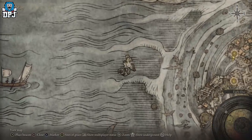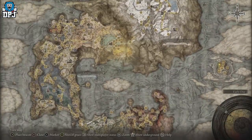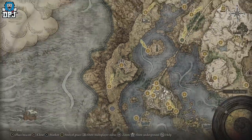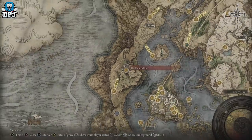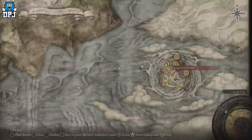There's one of these enemies here, but the problem is once you kill him you have to fast travel all the way back to the Four Belfries, run back down to the teleporter, and then come all the way back. It's a bit of a pain, but you can do it that way if you haven't reached the Dragon Temple yet.